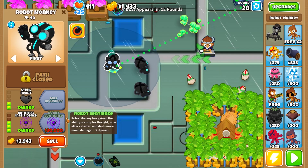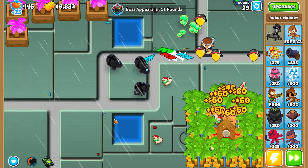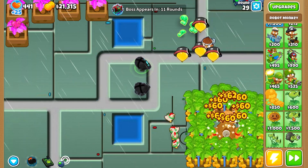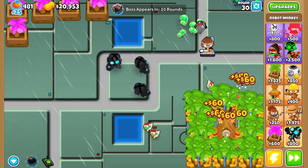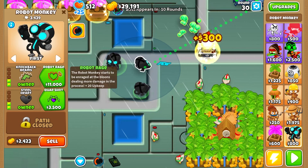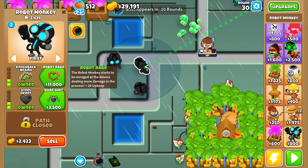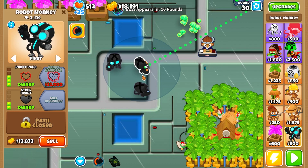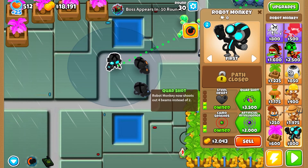Looking for an upgrade to handle lead — we've got Quad Shot where Robot Monkeys shoot four beams instead of two, Artificial Intelligence which gains more mob popping power and hits every type of balloon. That's exactly what I'm looking for! I'll get Artificial Intelligence on this guy too. Let's also grab the tier three Robot Rage for 11k — the Robot Monkey starts to be enraged at the balloons dealing more damage, but it's plus 20 upkeep.